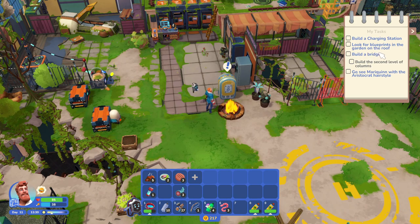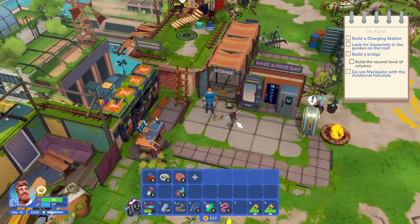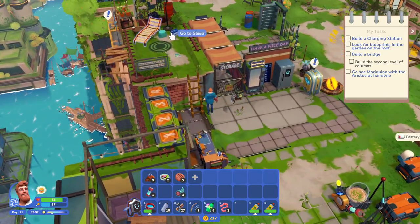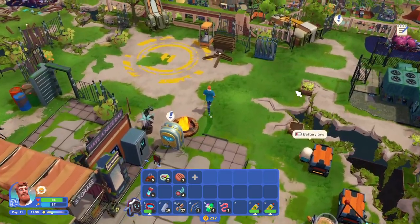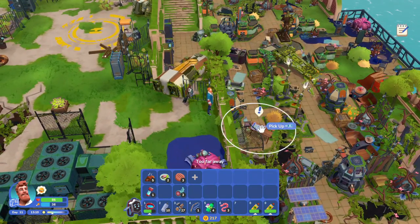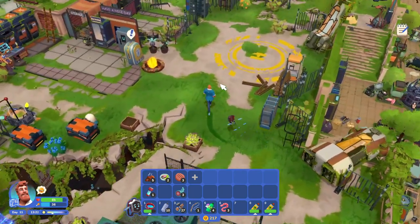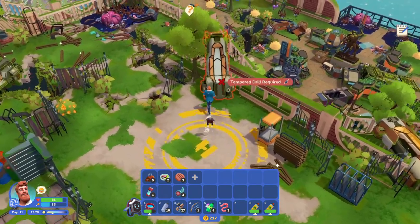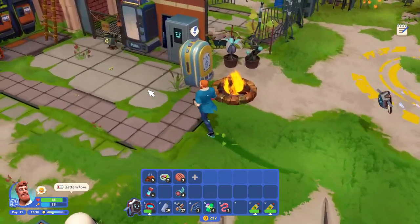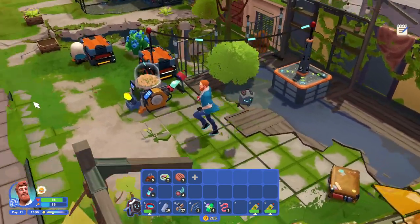We need to build a bridge — look for blueprints in the garden roof. Where's the garden roof? Is this it? No, this can't be it. And then build a charging station, but we need that reinforced hammer. That's the garden roof — there's a blueprint. We need to get this right here going, which requires the reinforced hammer. This one requires the tempered drill. We're going to have to go over to Stan's place and collect our U coins and see if we have enough.